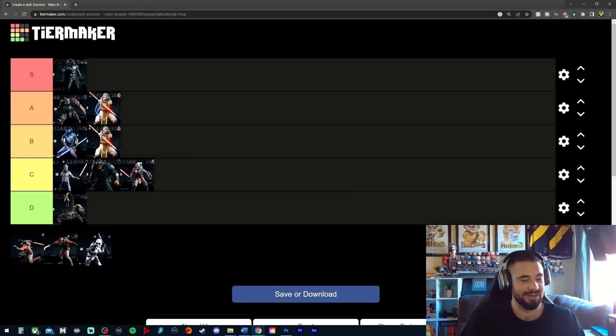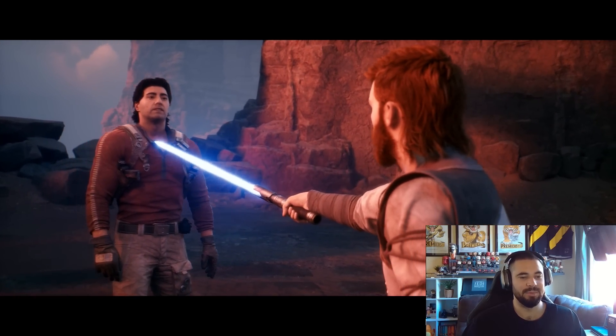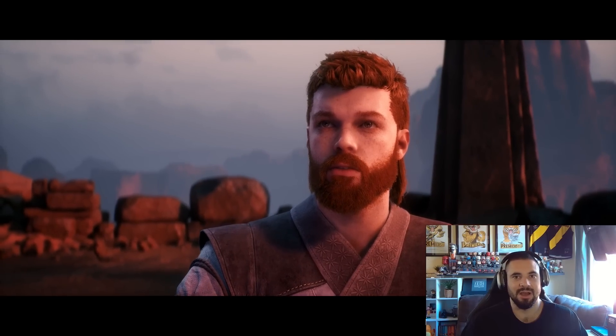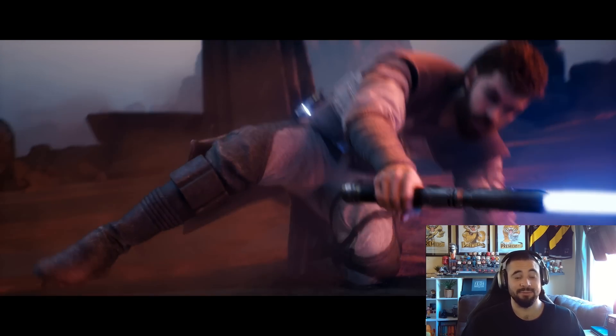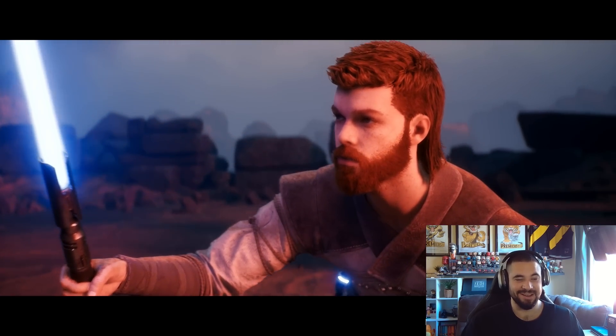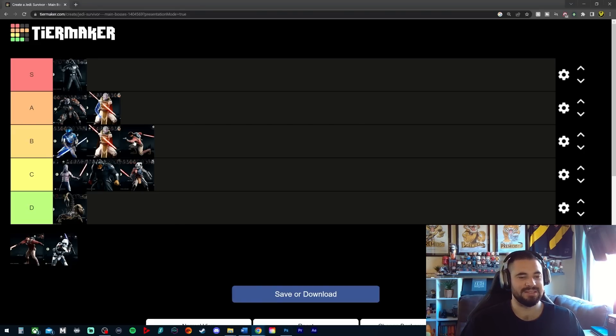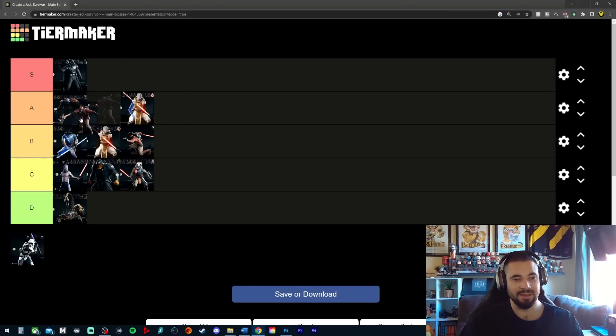Next chronologically we had Bode Akuna, the one where he reveals himself as an evil force user. The actual boss fight probably sits lower on the list simply because it wasn't much of a boss fight — it was more of a story element where the reveal happens, and it was pretty much scripted since you just can't win that fight. However, in terms of story it was one of the most shocking moments in the game. The moment he force pushes you — I was completely caught off guard by him being force sensitive.